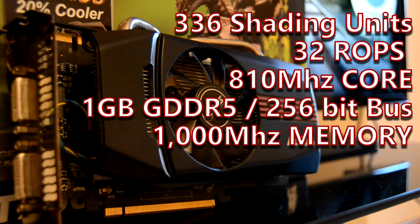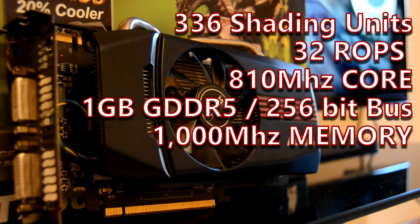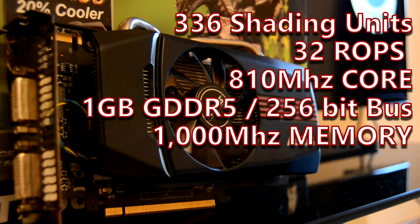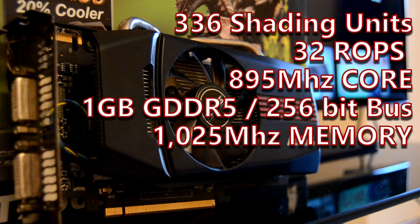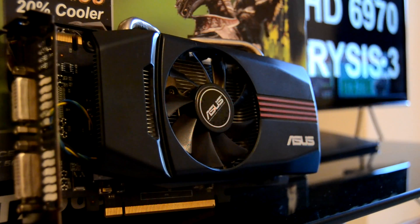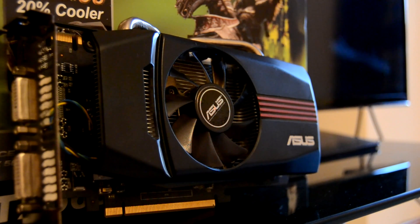The reference speeds of the GTX 560 have the core coming in at around 810MHz and a memory clock of about 1GHz. There is a little bit of overhead here for overclocking, and I managed to get the GPU on this Asus model to just shy of 900MHz — about an 11% increase over reference speeds — and the memory up by a few MHz to 1025, giving an effective speed of 4.1GHz. The lowly specs don't mean it's really that bad of a performer, even though it is 6 years old and low end.